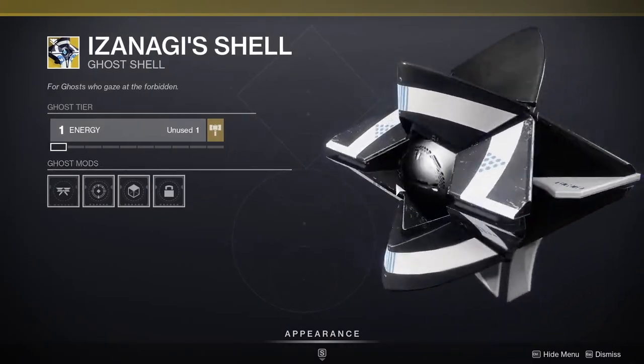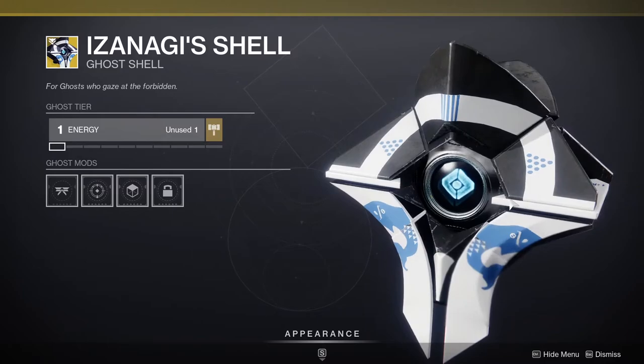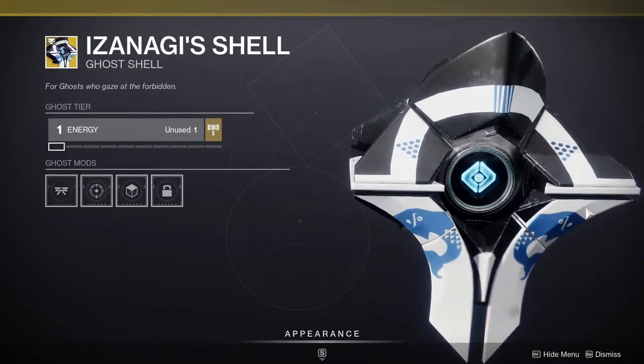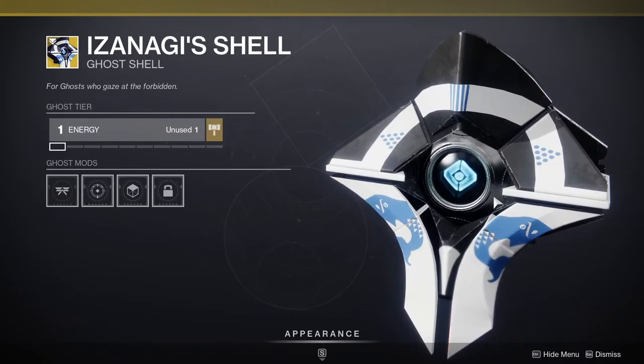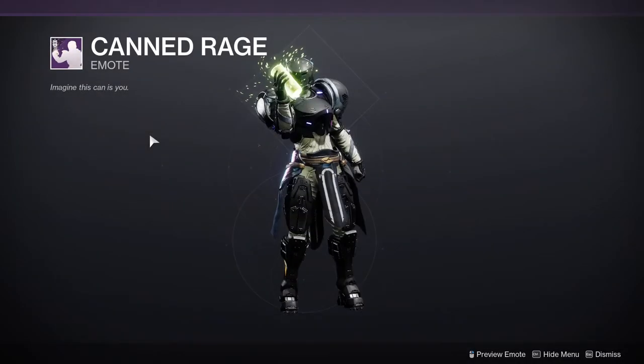Izanagi's Shell, which I'm tempted to get. Then Canned Rage — whatever — and then Spill the Tea. That's pretty much it for those items.